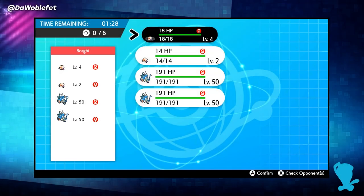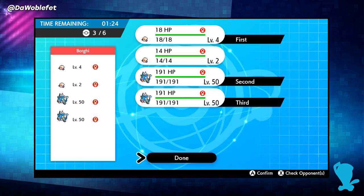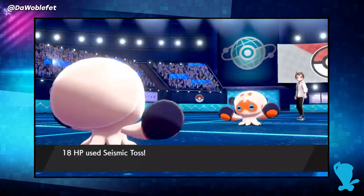For example, consider this team of an 18 HP Clawplus with two 191 HP Gyarados fighting against a 14 HP Clawplus, also with two 191 HP Gyarados. I'm doing my testing here in singles.